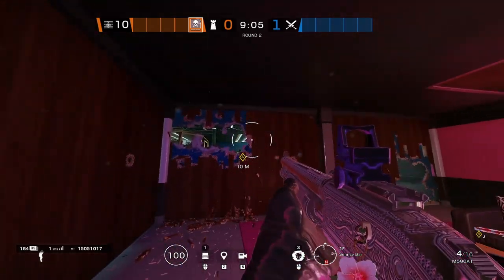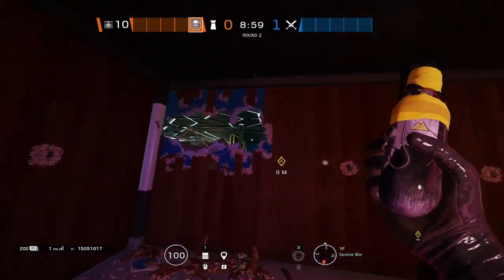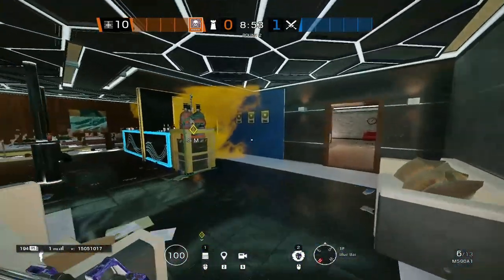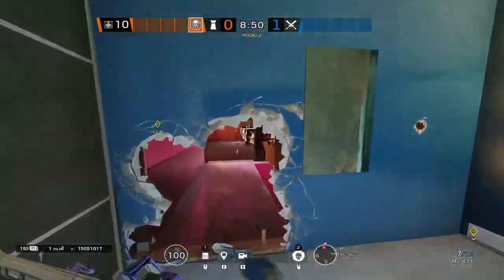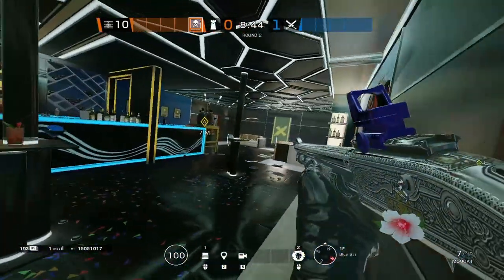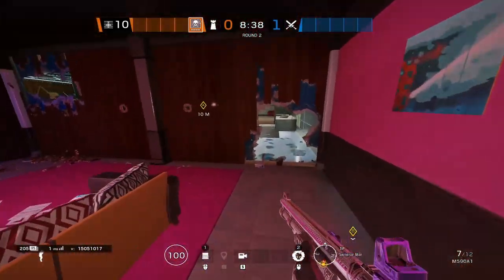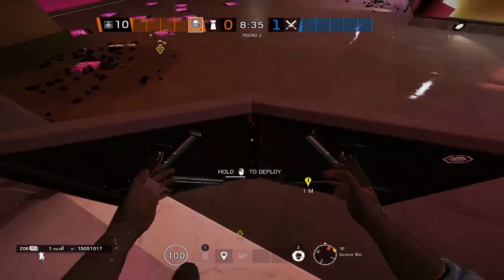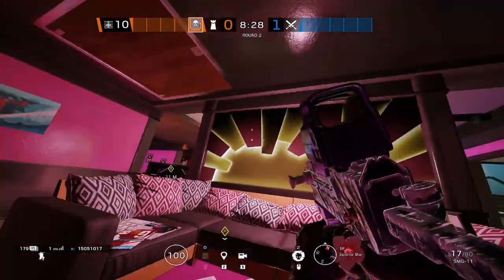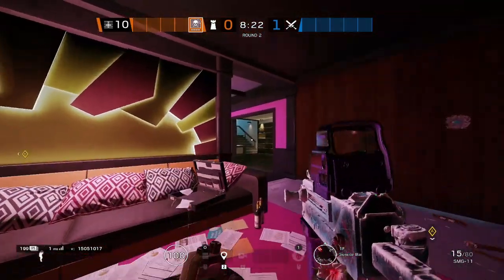I like to make a line of sight on the left-hand side so I can throw my smokes over — I can use the reinforcement as cover, jiggle peek, and throw my smoke over to the typical default plant, which is usually behind the Blue Bar. As for the shield, I like to place mine right around here so that if a team does a sunrise push and tries to plant behind the bomb chassis in sunrise, I can still play couch relatively safely and smoke mudroom from behind that shield.